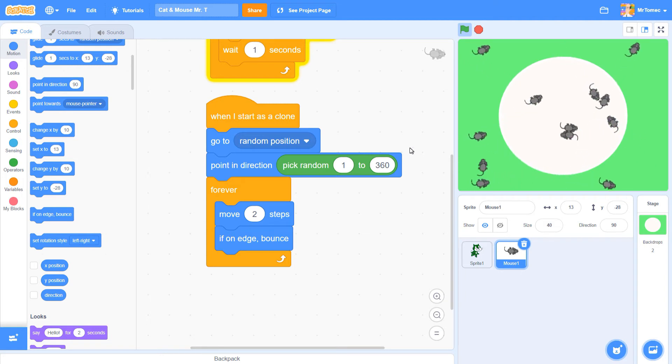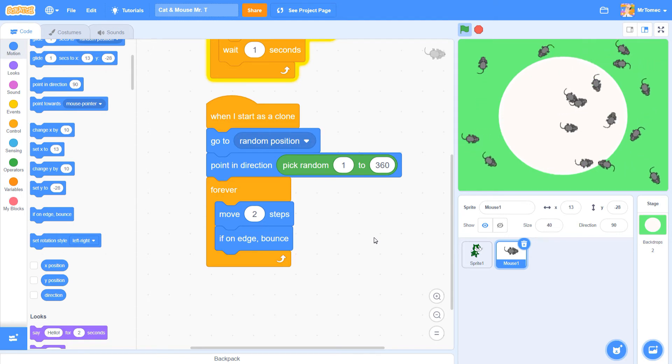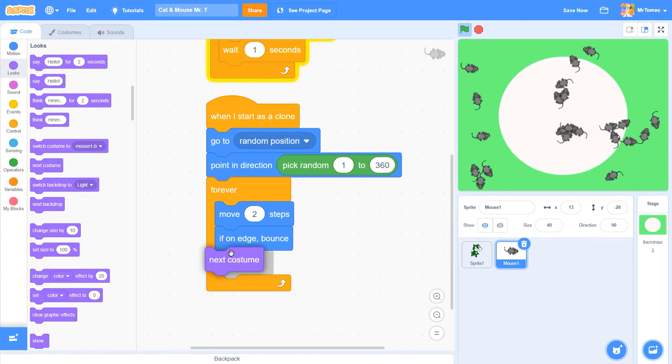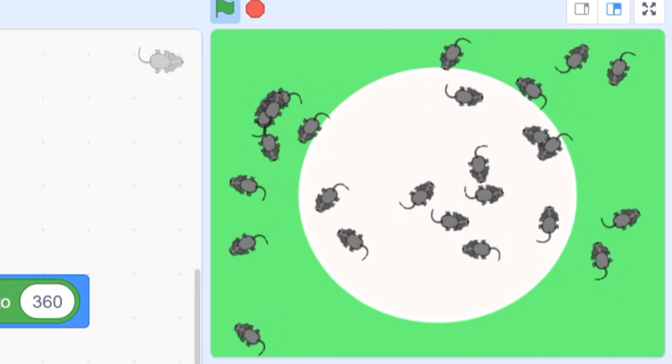The last thing we want to do in this section is get the mice changing their costumes to make them look a little more lifelike. Grab a 'next costume' command from the looks blocks, place it in the forever loop, and you can see that every time your mouse moves he's also switching his animation.